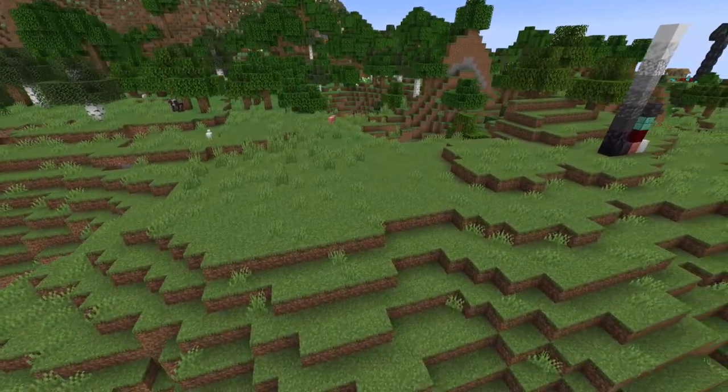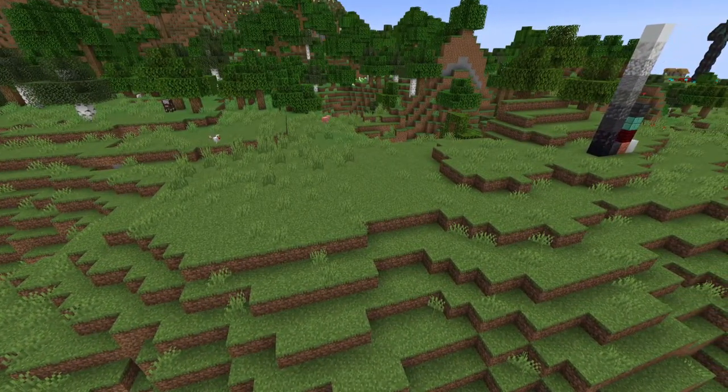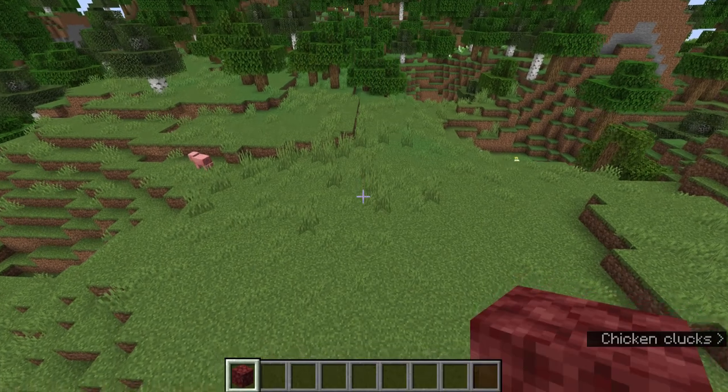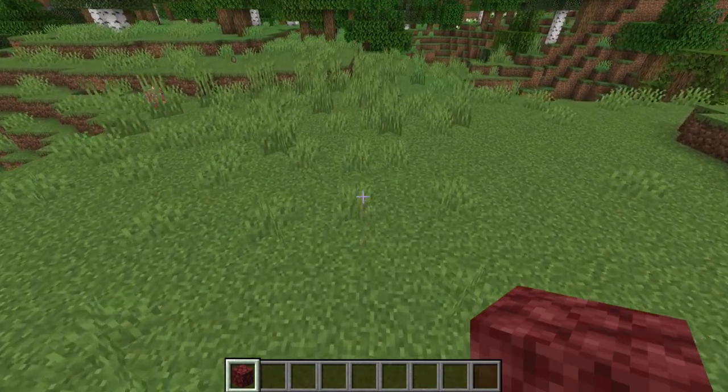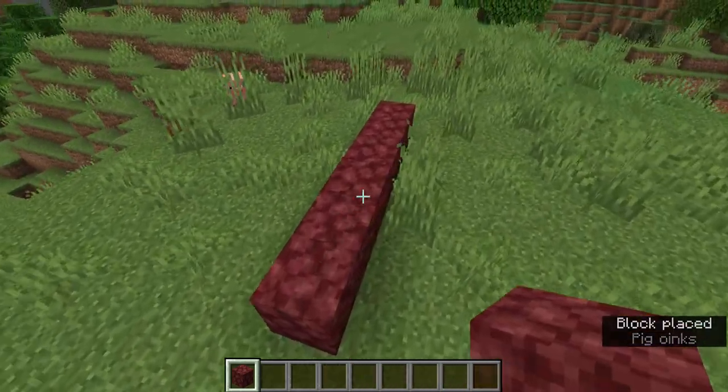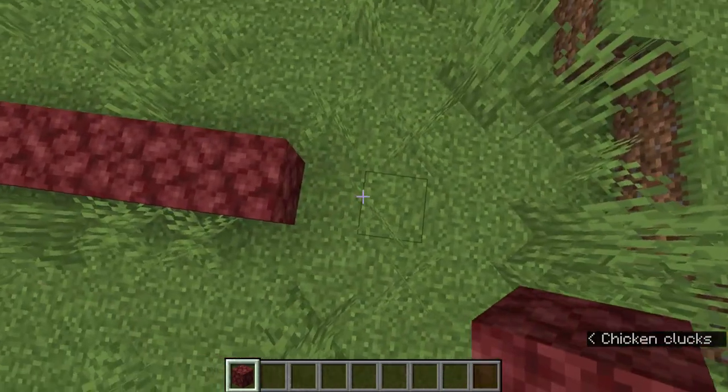Preferably place it on the inside of your city if this is a city build. Starting off, you want to make a seven by seven or nine by nine square on the ground — it has to be an odd number of blocks, because if it's even the build will not function at all.